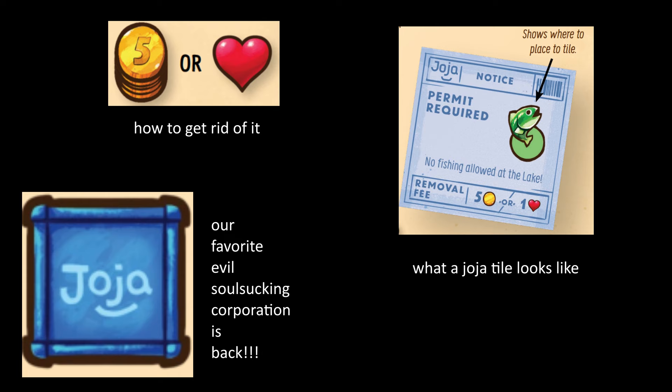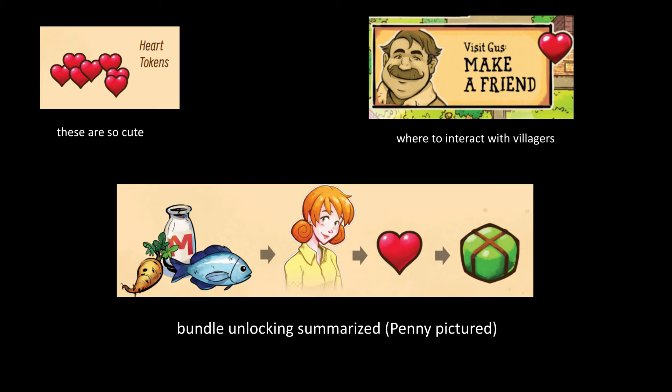Hearts are in-game tokens that you can get by spending actions to befriend villagers in Gus's saloon. Giving a liked gift nets one heart, a loved gift two, and when given during their birthday season you get an extra heart. These hearts, in addition to being used to remove Joja tiles and upgrade animals, are most importantly used to reveal community center bundles, which start the game face down. This makes befriending villagers a priority in the Stardew Valley board game.